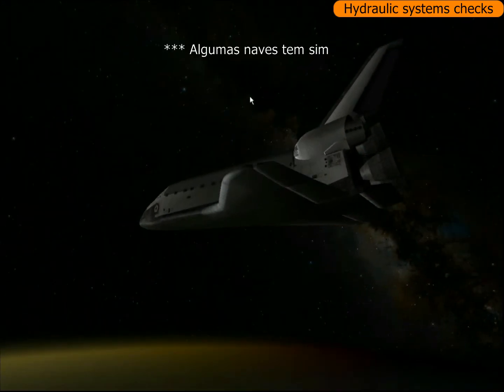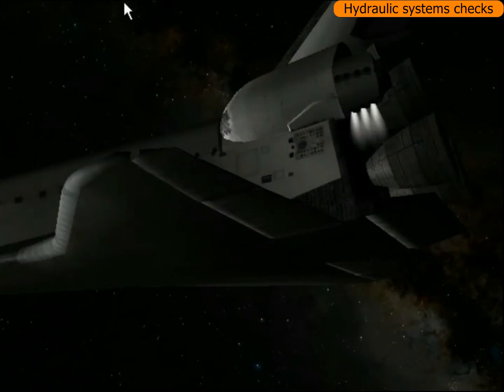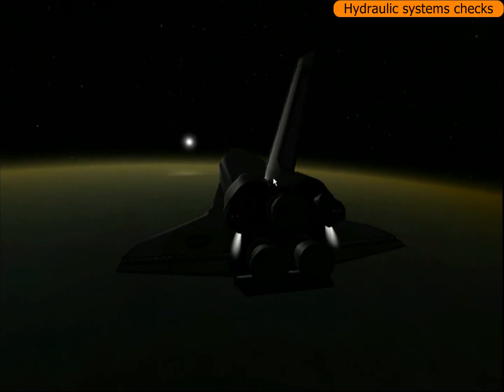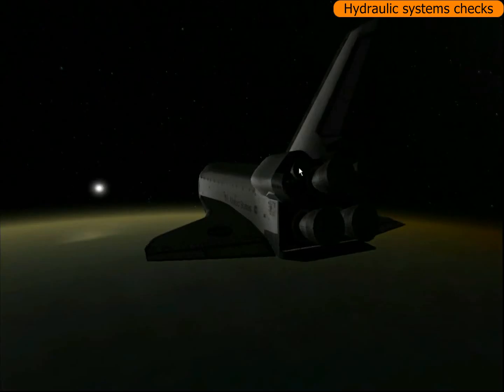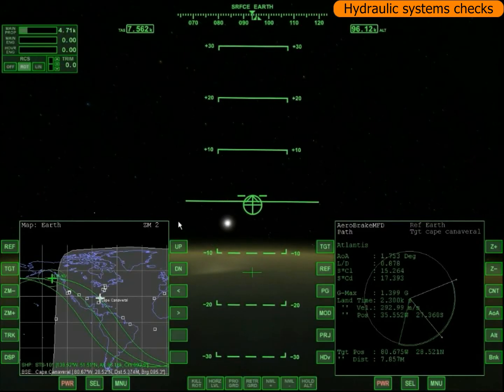Agora um ponto importante: o ônibus espacial de verdade tem um computador dentro que muda automaticamente o RCS pra superfície de comando quando for preciso. Aqui no Orbiter não tem isso, então eu tenho que ligar eu mesmo com Alt+barra. Tá funcionando. Lá embaixo eu desligo o RCS porque não vou precisar dele, e tem que ligar a superfície de comando. A nave não aguenta fazer tudo só no RCS — se tem atmosfera, você precisa da superfície de comando.